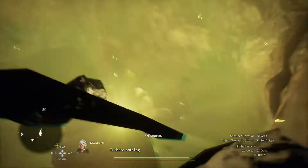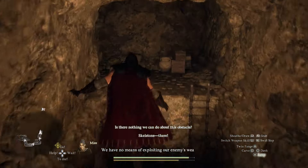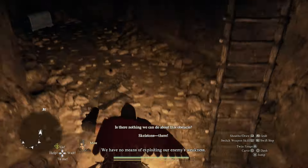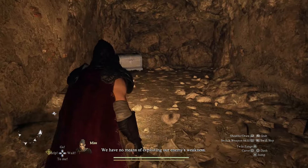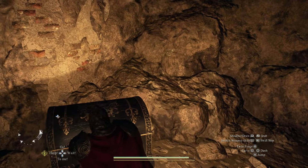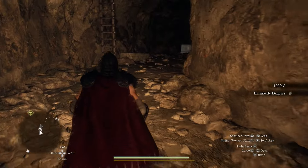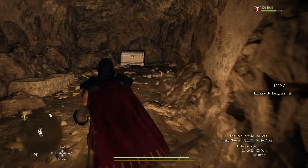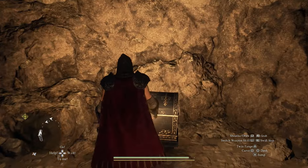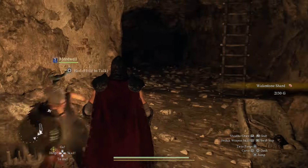I tried to jump over this one but fell through because I didn't jump in time — but it doesn't matter. Then we're going to want to drop down here, and you're going to come to this chest. This chest right here is the location where you will find the daggers. On the other side of this cave area there will be another chest that will give you a whetstone and also a decent amount of gold.